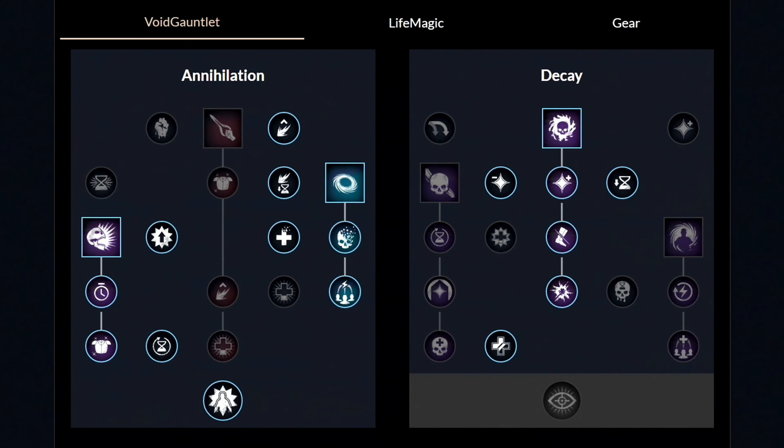Moving over to the first weapon, which is the void gauntlet — these are the weapon masteries you want to have. First of all, you want to unlock both these two perks and then get the first ability called Oblivion and then get these two perks. Then afterwards, unlock the second ability called Petrifying Scream and then get these two perks. Then let's move over to the other side and unlock the last third ability called the Orb of Decay and then get these three perks.